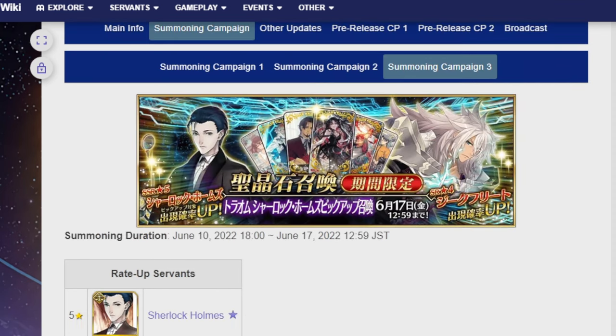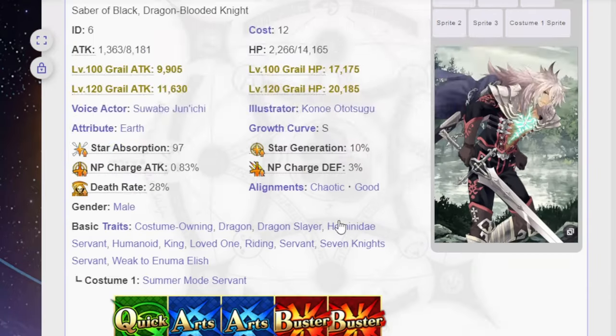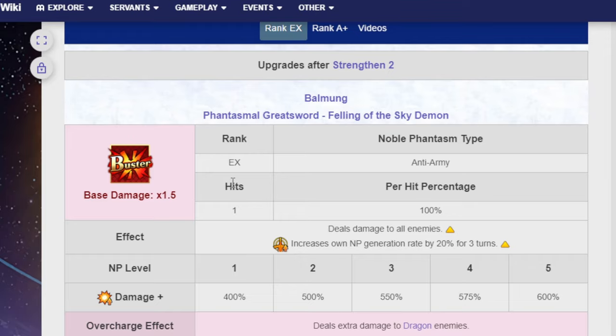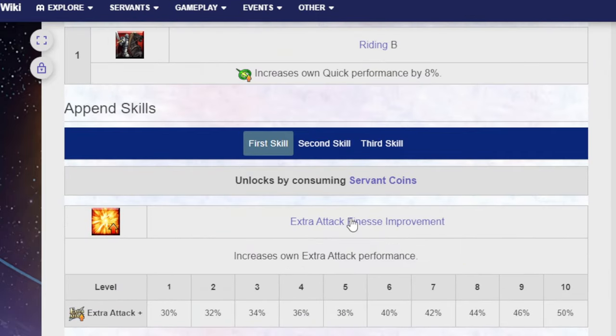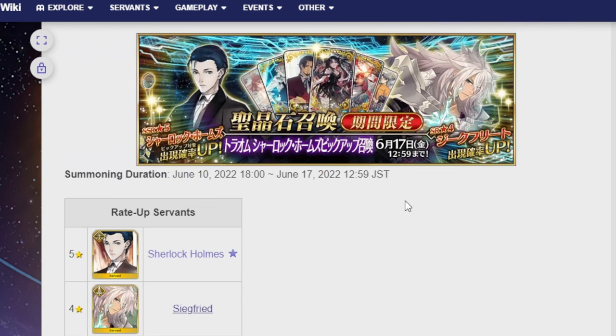Now let's talk about the other unit coming up pretty soon. I had already recorded a separate video about him, but I may as well cover him again since I didn't expect Jinako to also release at this time. Sherlock Holmes — and also Siegfried. Siegfried is good, he's anti-dragon, he's been buffed about five to seven times, buffed in nearly every skill, and his NP has been buffed to help him. He deals bonus damage against dragons and has a super cool summer alt. He's also not limited, so unless you're a big Siegfried fan, there's no reason to go crazy looking for him.